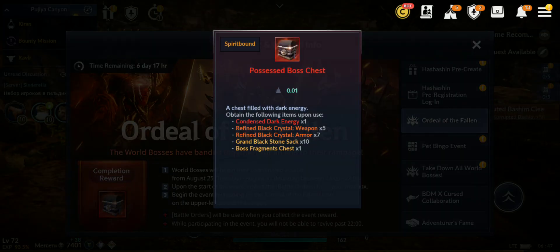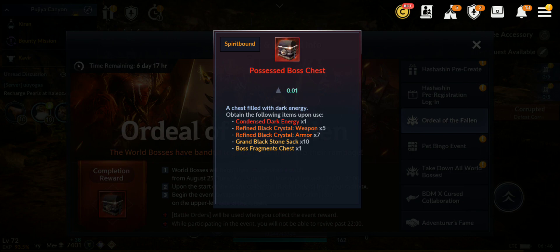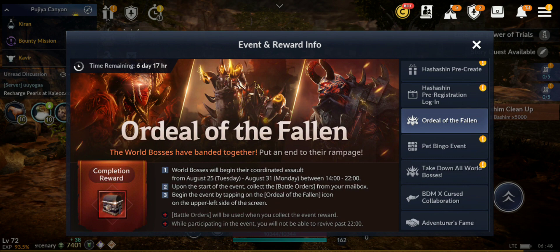As a completion reward we have the Boss Chest, which gives Condensed Dark Energy — that's the red highest tier one — one Refined Black Crystal, weapon and armor Grand Black Stone Sacks, and a Boss Fragment Chest. The Boss Fragment reward is amazing. You get this chest every time you participate, and you can participate more than once per day depending on how many Battle Orders you have.